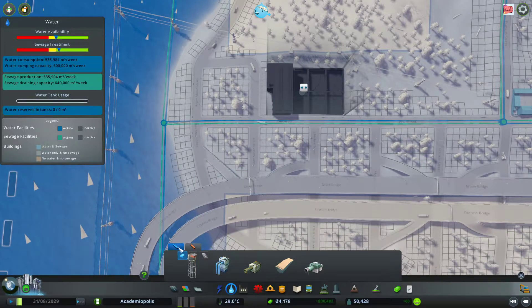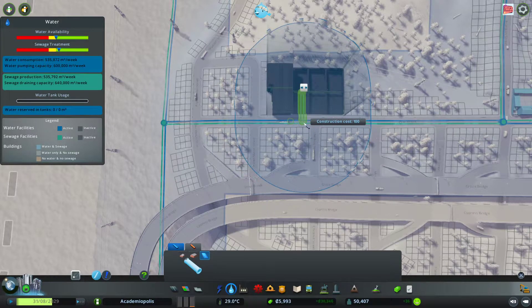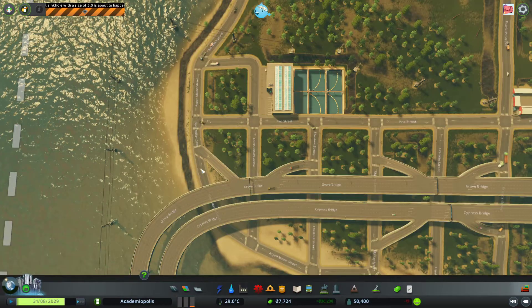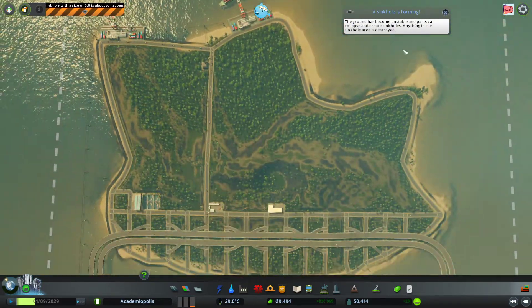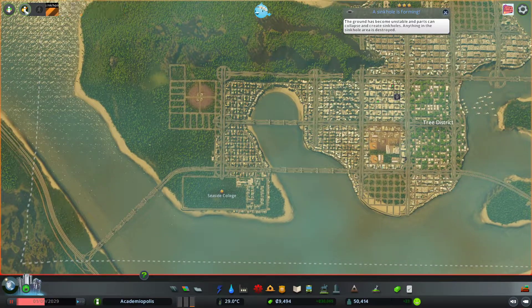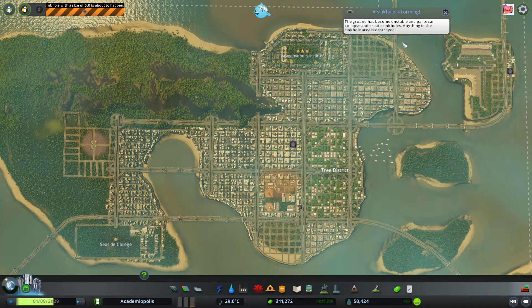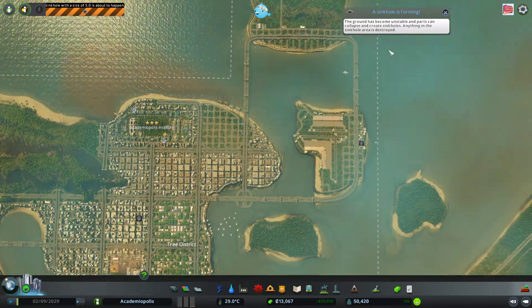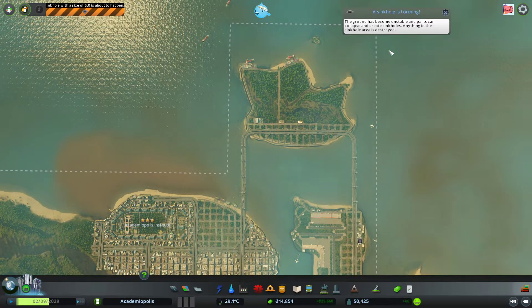Where are our water pipes? Here we go — it connects there. So we would just do... Predict that a sinkhole could strike at any minute — residents should take precautionary measures. Where is it? Where is this sinkhole? I have no idea where this sinkhole is. But this is our first disaster — the wait is over, it's finally here.